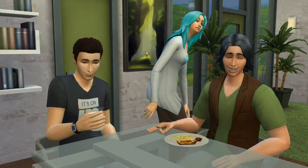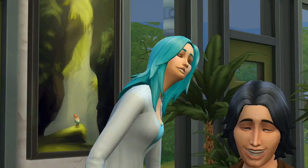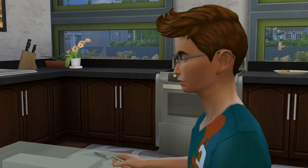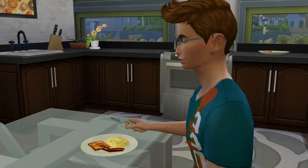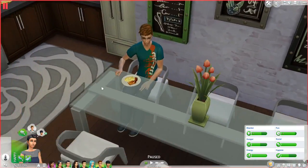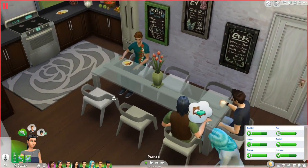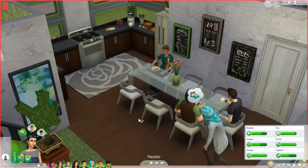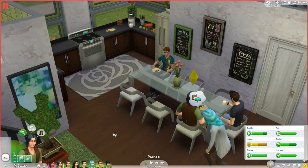Hello everyone and welcome back to the Green Family Legacy. We are back in Sims 4 and we are getting ready to say farewell to Holly, our little blue-haired lovely artist, and Ash, who is a little bit cranky this morning but he has some scrambled eggs. The twins are going to grow up today and move out.